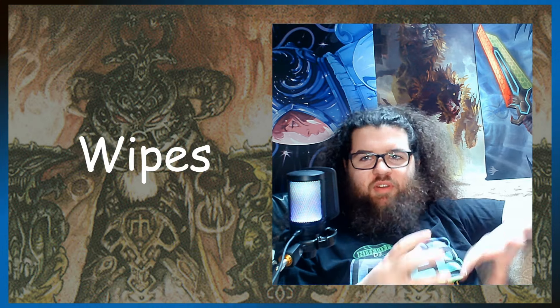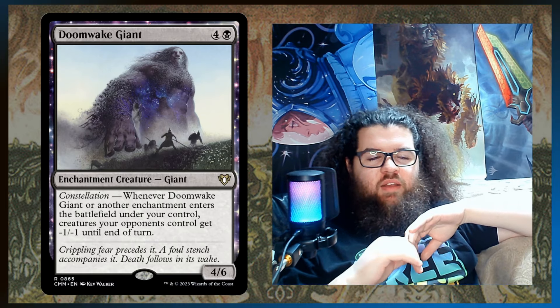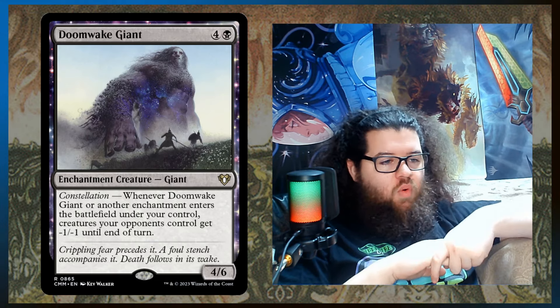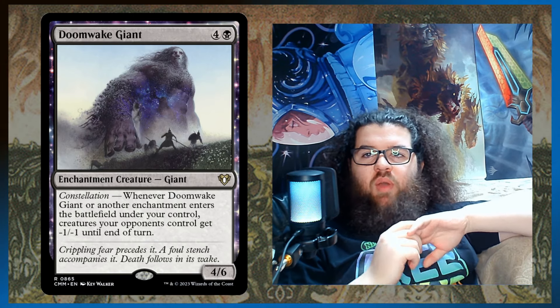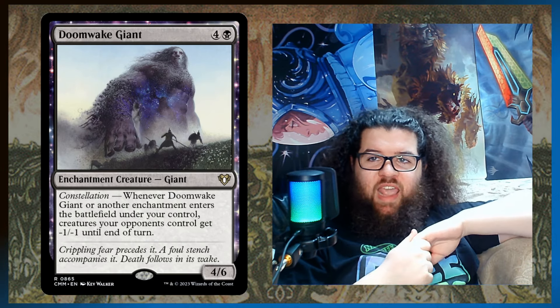There's really only one board wipe in the deck. We do have a build-your-own board wipe with Asinine Antics and Screams from Within, but I wouldn't call that a board wipe since it's two cards we can't tutor for. The one board wipe is Doomwake Giant: whenever it or another enchantment enters, we give minus one, minus one to each creature our opponents control. That gets rid of all the one-ones and two-ones, and it gets around indestructible, hexproof, shroud, and ward. With some of our auras that come back to the battlefield when they hit the graveyard, Doomwake Giant can really go off — maybe two, three, or four triggers — and annihilate a board.